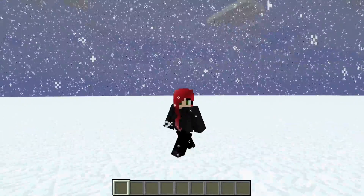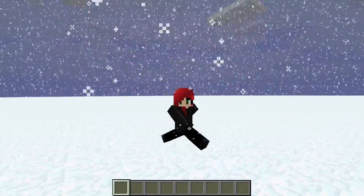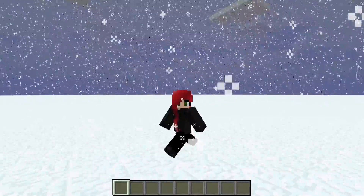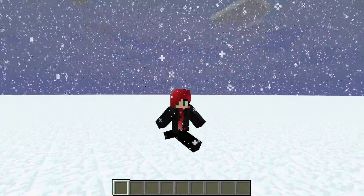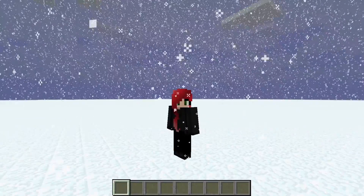So there you have it — that is how to make it rain and snow. And if you want thunder, just type in weather space thunder and you'll get the thunder and lightning.